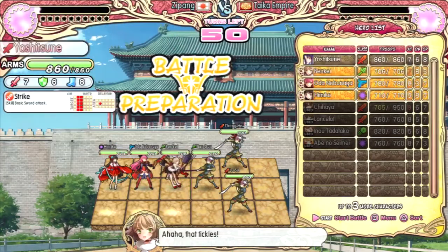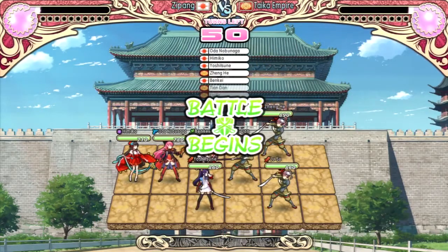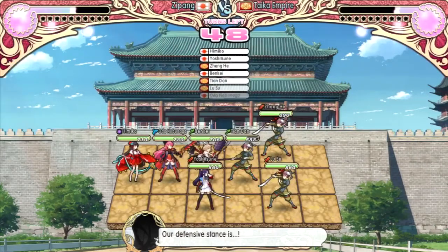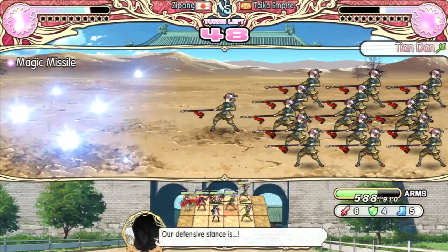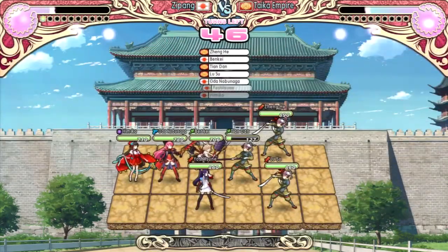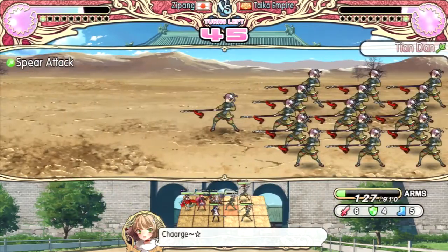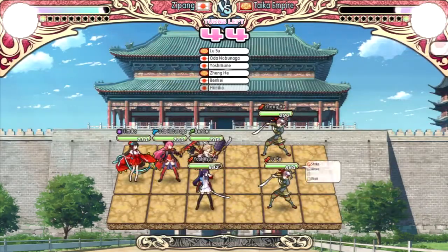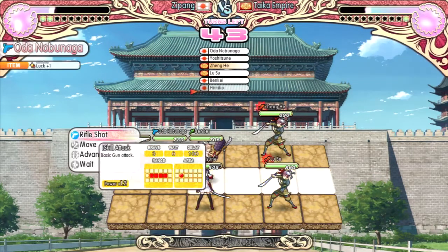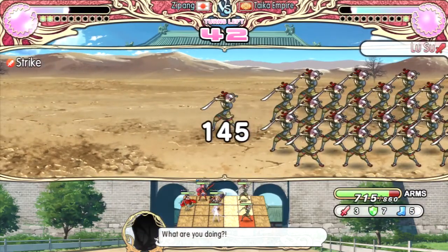We're putting Benkei right there and Yoshi right there — that should be all right. I feel like we're going to completely annihilate these people even though they've got tons of health. We attack the one with the most health first. No super criticals but that's okay. 187. I didn't put the defense thing on again — I keep making that mistake. 274 strike, 168 — I've got my healer spear attack.